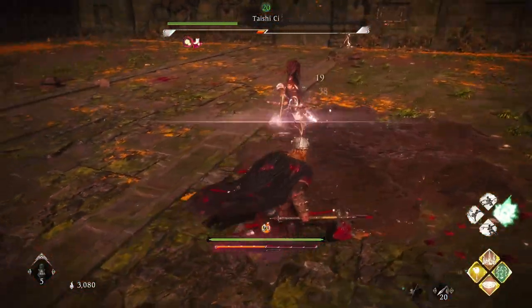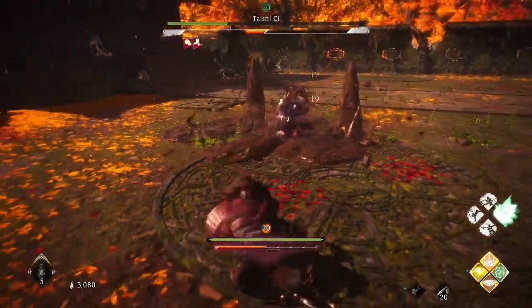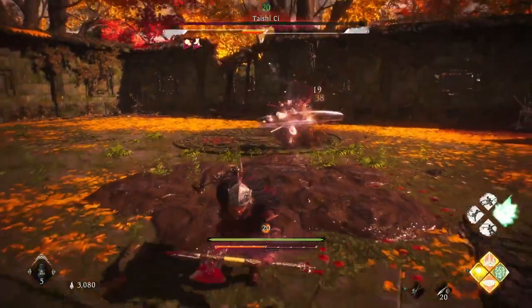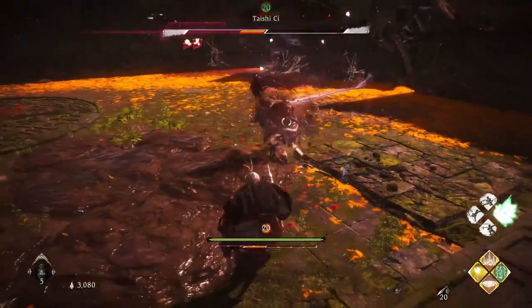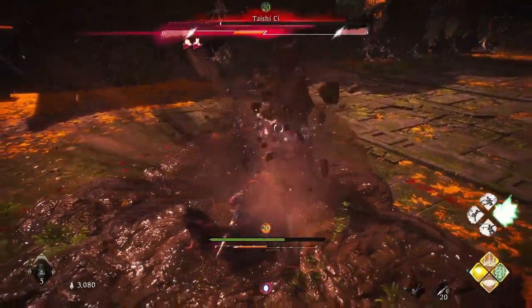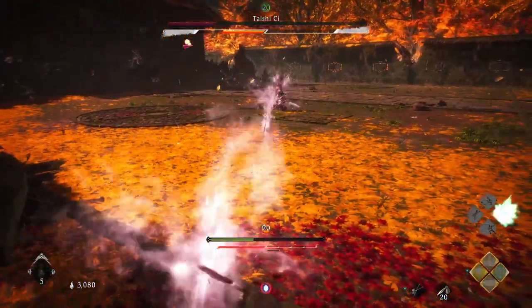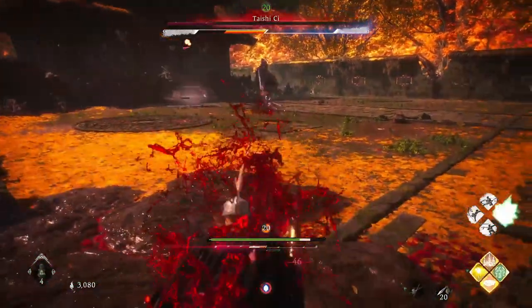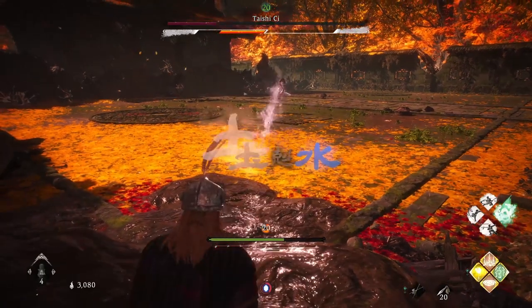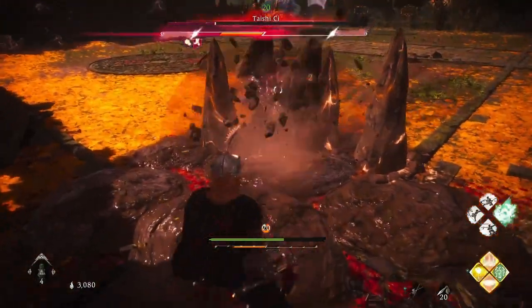The only thing you need to be aware of is that once he uses magic, your Deathly Bog takes up the hits and then you need to use it again. As you can notice from this video, I've taken a couple of hits because my Deathly Bog finished. If you are not inside the Deathly Bog you will get hit by the magic, so just make sure you're not out of it. His magic is quite powerful, but if you keep using Deathly Bog you're good to go.